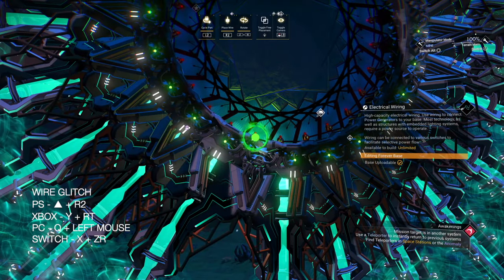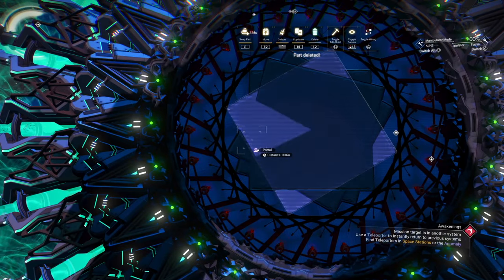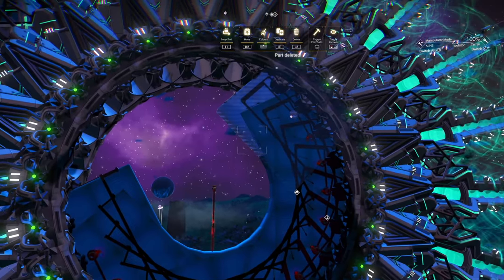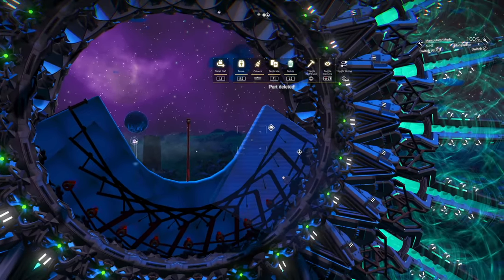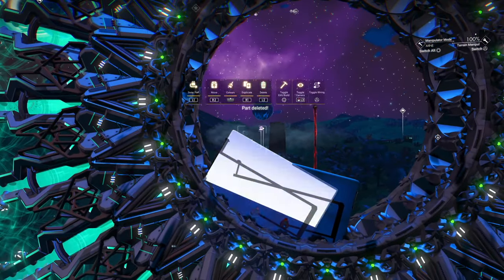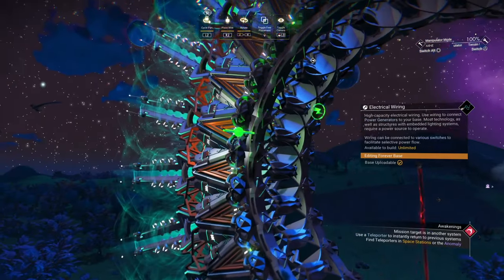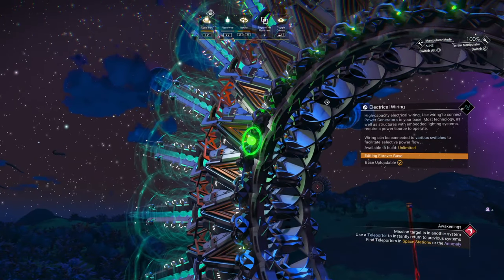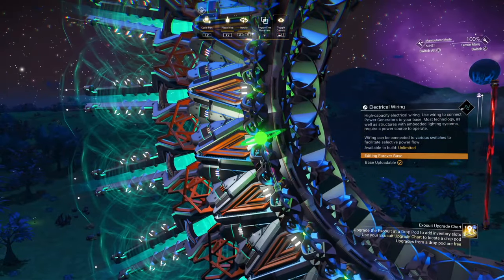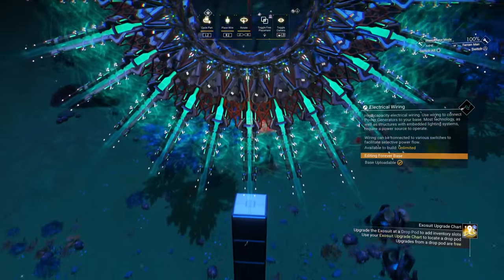Once you've confirmed you've done every single one, make a save and then carefully delete all the bits in the middle, making sure not to delete that central wire by being slightly offset. Now it's time to wire up all the generators — do it from a slight angle so you can get the right pickup point.